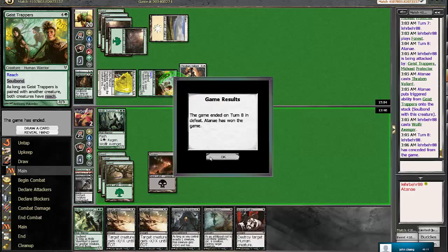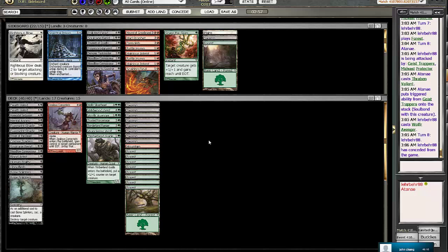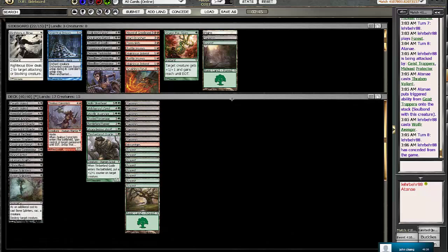I guess the right play would have been to block the Mist-Vast Protector but I was playing around a trick because he had 5 cards in hand - you would think that he had a trick there. Tell me what you guys would have done there because I feel like that's a controversial play, because that could have changed based on what he had in hand, but I had no idea. I don't think we really want to change anything so I think we're just going to submit the way things are and see what he does. I think if we had just drawn enough lands there we would have won that game pretty easily - our hand was really strong with Wolfier Avenger, Wandering Wolf, three removal spells, and Wolfier Silverheart. But that's Magic.